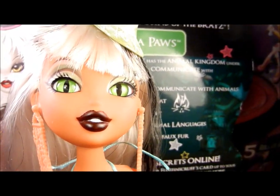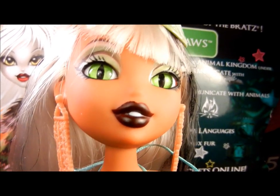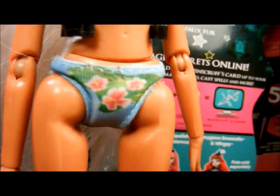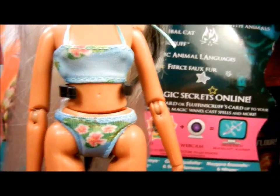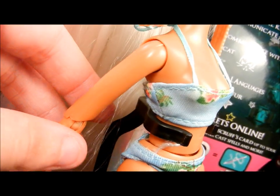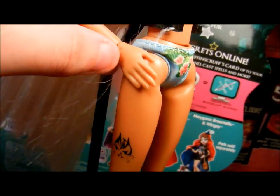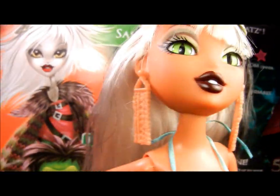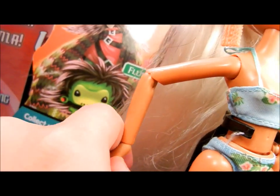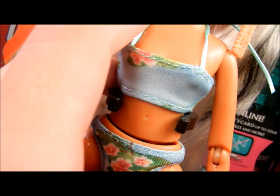For whatever reason, everything's all washed out color-wise — I'm not sure why. But anyway, I know a lot of people are curious about the articulation on these dolls, because they are much more articulated than the Bratz party bodies, obviously. The arms can go all the way around, and they can bend much more than the Bratz party bodies. These dolls can actually put their hands on their hips, which is surprisingly something the Bratz couldn't do. They also have wrist articulation, as you can see. They have articulation at the waist, like the little dolls.